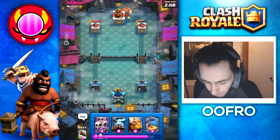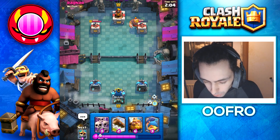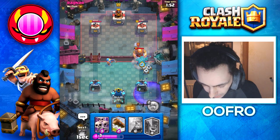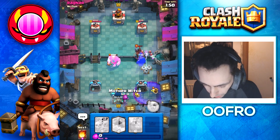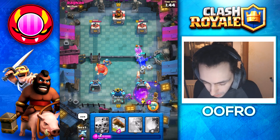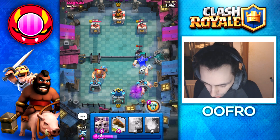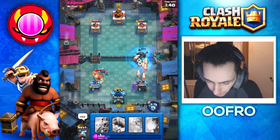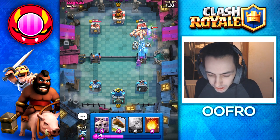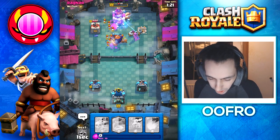He goes Giant at the back. He did waste the Fireball so I can play Zappies down one lane. He then goes Dark Prince, so we will actually play a Skeleton King here just to protect. He goes Graveyard, so we are going to Mother Witch that Graveyard. We also pulled the Giant to the opposite lane, making sure it didn't tank for the Graveyard. We will pop the Skeleton King ability once again — this is just a masterclass. This guy does not stand a chance. And that's another 3 crown.